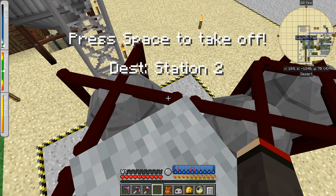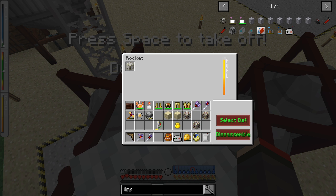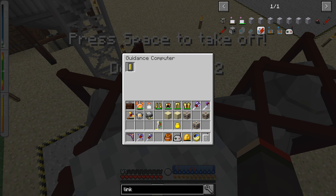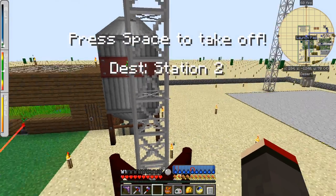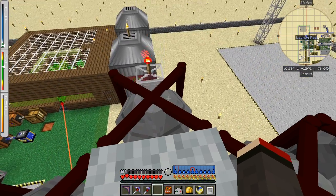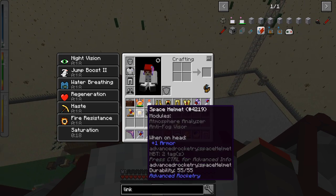From here using one of the keys - I've changed mine - you can actually check in here: you can select destination, access the guidance computer, and do disassembly, though you don't disassemble it while you're in it! And off we go. While I'm going up I'll put my helmet back on quickly.